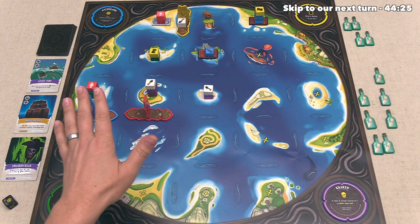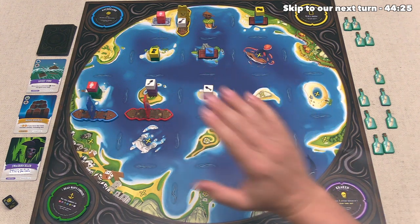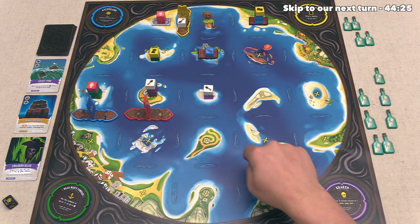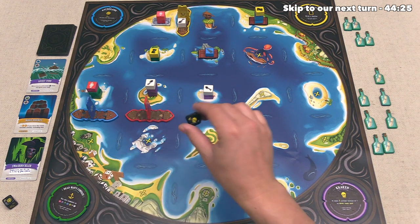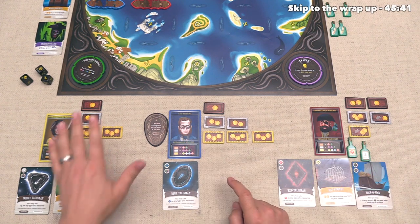Now, the moment this happened, we can look out to the map and see that there are just three unclaimed chests left out here, which means, unfortunately for us, the game ends immediately. The red player does not even finish out their turn, and we don't get to take our turn at all. Now, with the game now over, each player can count up all of their coins.